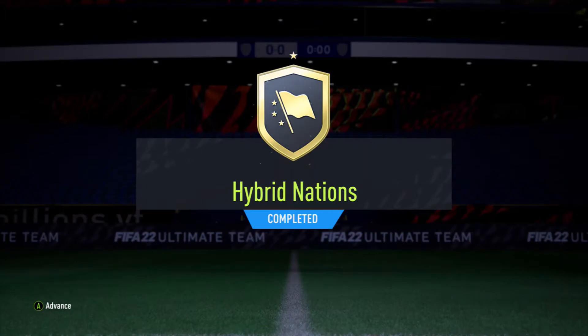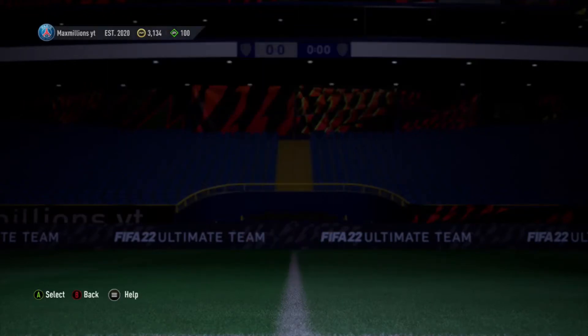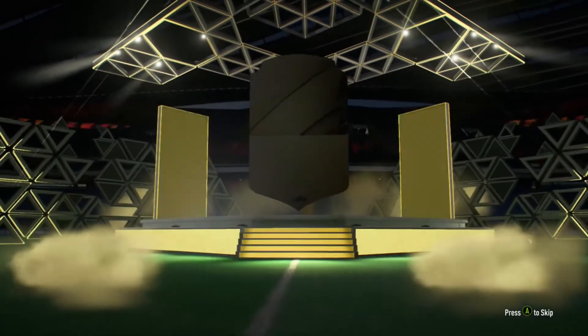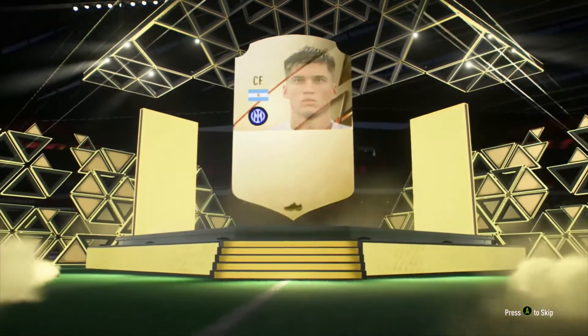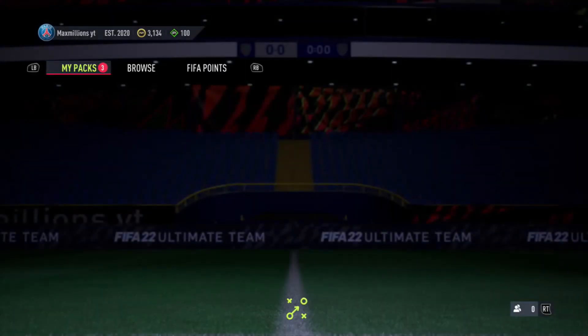And now we've got our hybrid nation packs. Hopefully these can give us some better players - rare mega packs, so that is a 50k pack in there as well. But we are starting off with the packs beforehand. Just the one rare is going to be Correa - that's not too bad, 81-rated Correa. Anything else in there with Correa? Dean Henderson. That's not too bad.